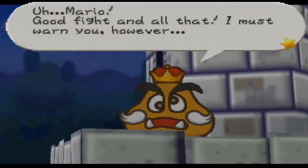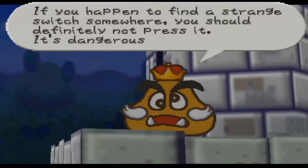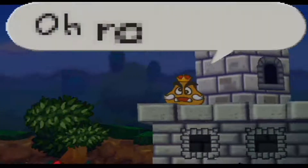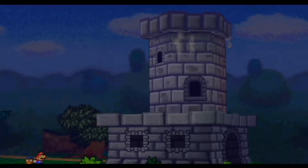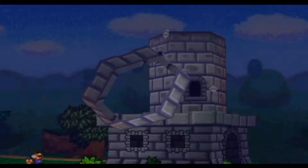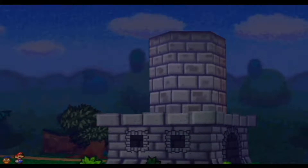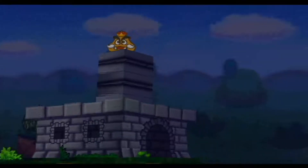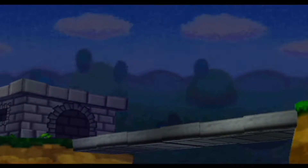Just hitting the switch. Mario, good fight! I must warn you, however — if you happen to find a strange switch somewhere, you should definitely avoid pressing it. It's dangerous, understand? What? You already pressed it! Oh no! Off comes the roof. And down goes the fortress. And there we have it — a brand new bridge!